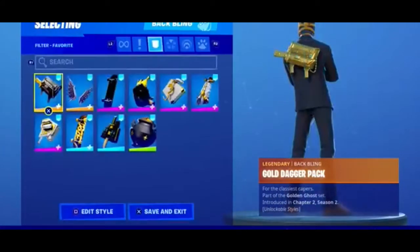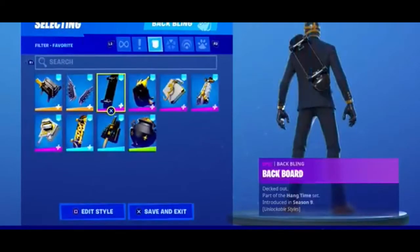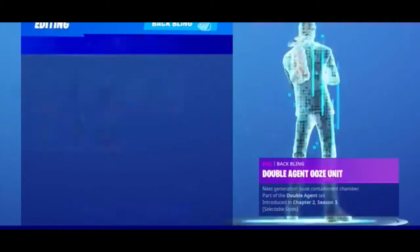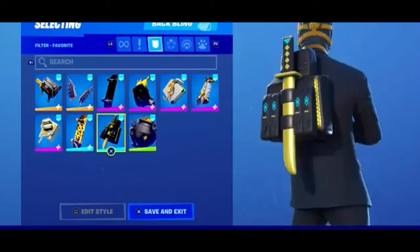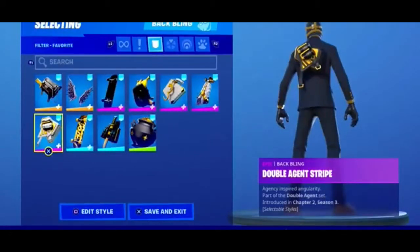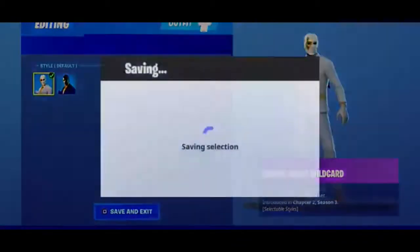There are no more edit styles so we're going to move on to the combos section. These are the same combos for every single skin that I have, showcasing it with every single one because you never know if a back bling you own actually goes good with it. For example, the starter pack skin back bling — the Back Stabber — works really well.